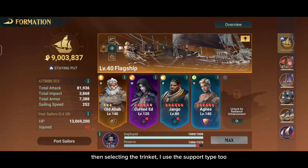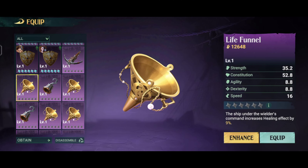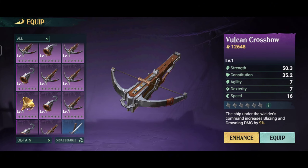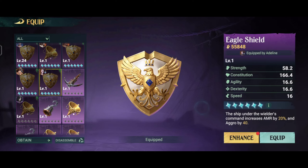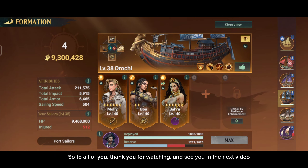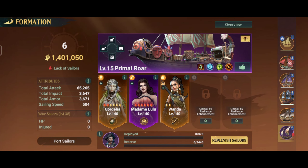For the flagship, I will use a few supporting heroes for the time being. The result is likely something like this. Then selecting the trinket — I use the support type too. So this is what the hero combination looks like, and for testing tomorrow after entering Season 6. Because I have to start collecting gold again to increase my 6th ship level. So to all of you, thank you for watching, and see you in the next video.